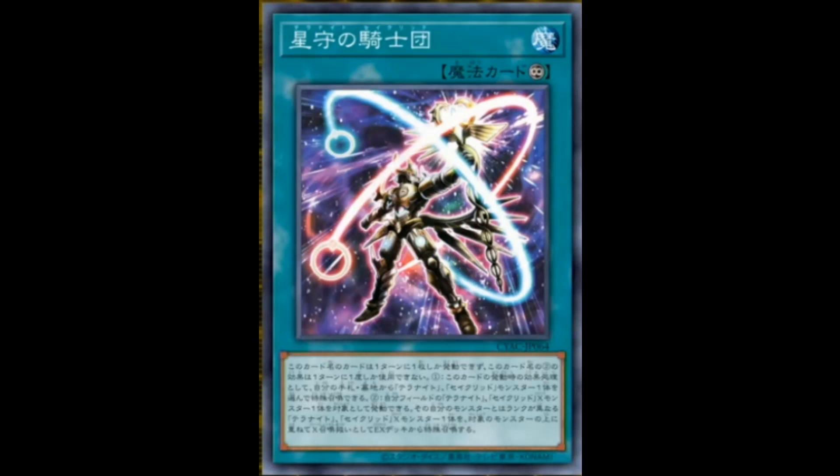Next, the Teller Knight Constellar continuous spell. You can only activate one per turn, and the second effect is a hard once per turn. First effect: when this card resolves, you can special summon one Teller or Constellar monster from your hand or graveyard — already pretty nice. The second effect: you can target one Teller or Constellar Exceed monster you control and special summon from your extra deck one Teller or Constellar Exceed monster with a different rank, using it as material, treated as an Exceed summon. That's really nice because Teller Knights have ways to manipulate level, and they focus on Exceed summoning by ranking up or down. Being able to go from your rank 4 to your rank 5 — and there's that rank 5 that can summon another monster after — is pretty good. It's also a continuous spell, meaning you can do this every single turn. I do recommend running this.